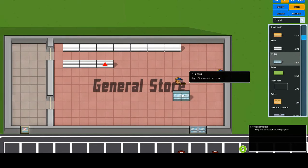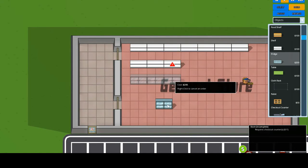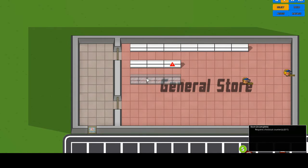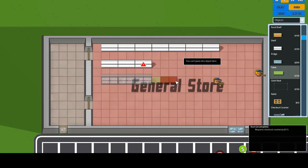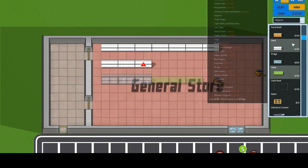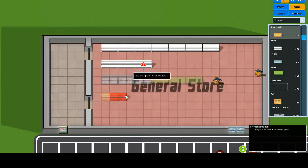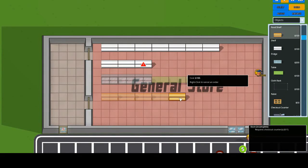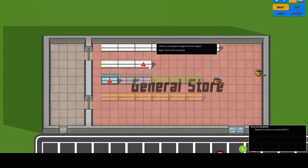The fridges — I might put them in the back but we'll put them out front for now. We need some tables and some food shelves — two, three, four, five, six. We'll let them get built.